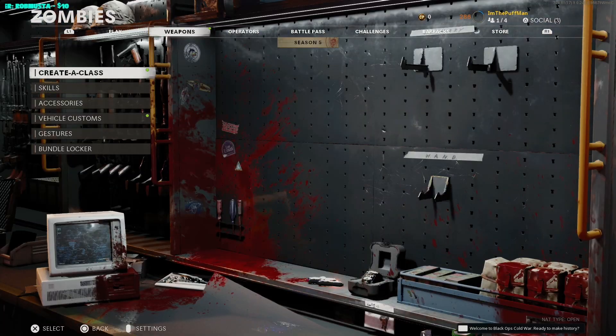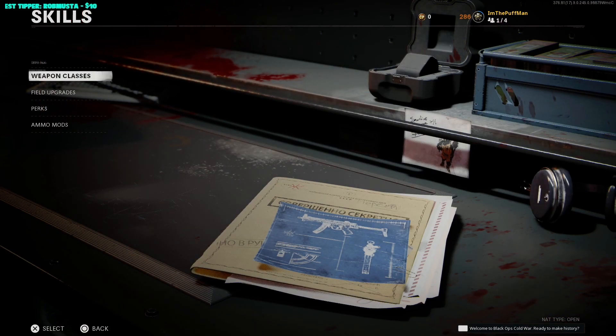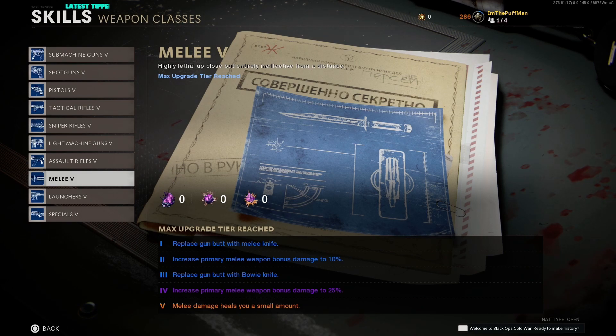Alright ladies and gentlemen, so first things first, there are a few things that need to be upgraded to get into this God Mode. The first thing — we're going to go into our skills, go into weapon classes, and go down to melee. Your melee needs to be upgraded: we need 'replace gun butt with melee knife' at level one, 'increase primary melee weapon bonus damage,' 'replace gun butt with bowie knife' at level three, 'increased primary melee weapon bonus damage' again, and 'melee damage heals you a small amount.' We need melee leveled all the way up to level five.